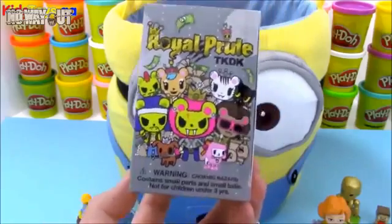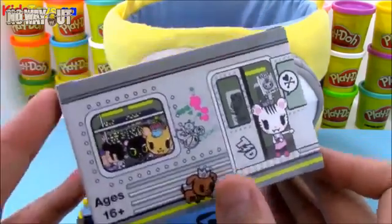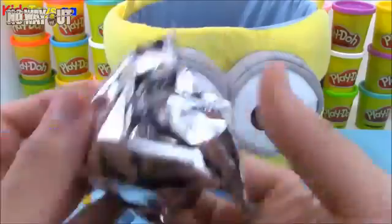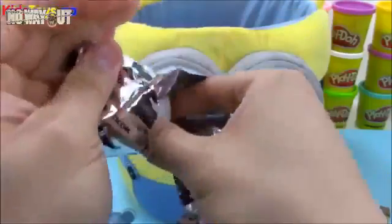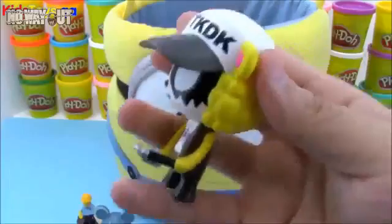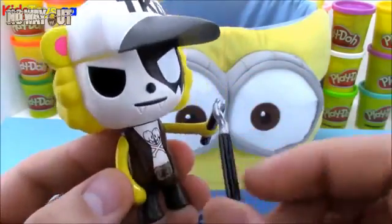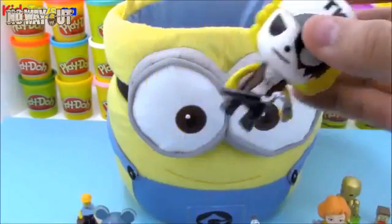Now we have a Tokidoki Royal Pride blind box — I really like these. On the bottom you can see a character who's kind of robbing a train. I've gotten him twice in the last two boxes but both times the paint was still wet, which was really weird. I'm hoping to get him again but with better paint. The figure we got is the first Royal Pride figure I've ever gotten — he's holding nunchucks, has a painted face, and is wearing a TKDK hat for Tokidoki.